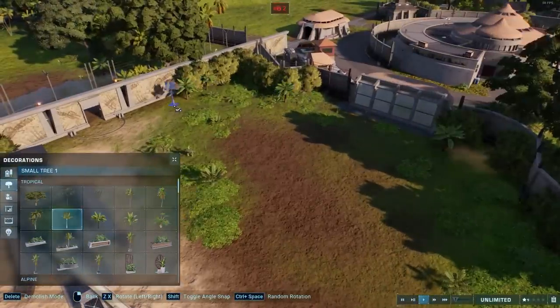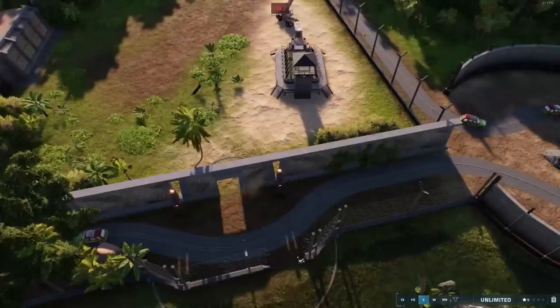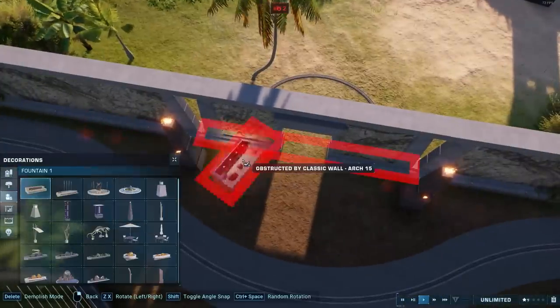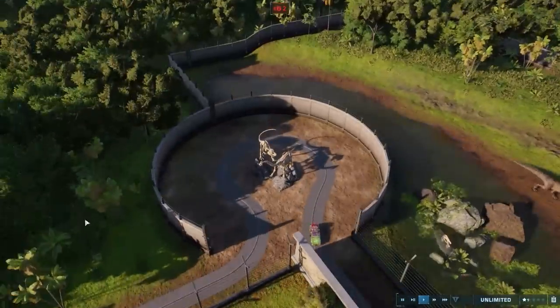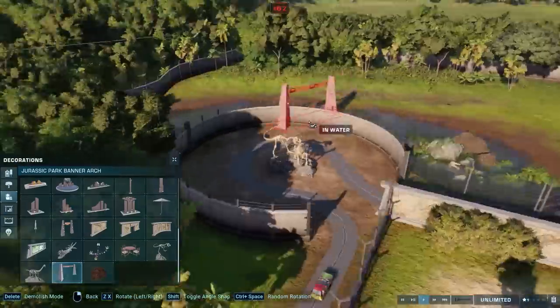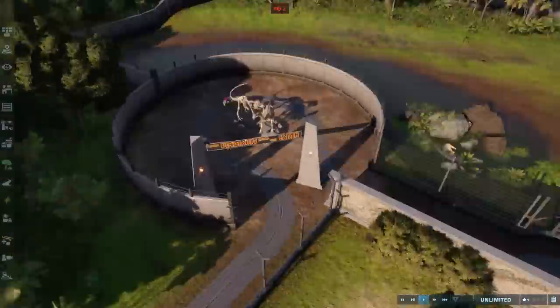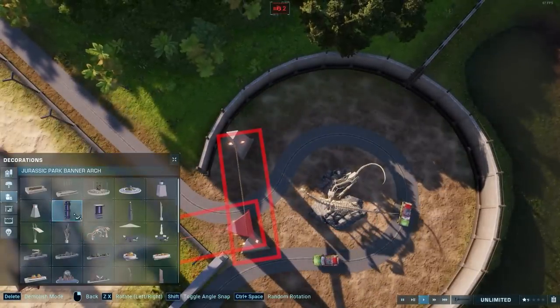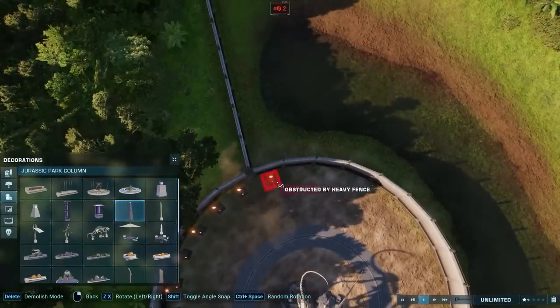I'm adding lots of foliage and being really purposeful with placement. I added water features because that mural with the arch is modeled after the entry of the visitor center, and the visitor center entry has waterfalls in front of it — that's why I chose those fountain pieces.